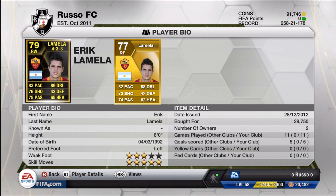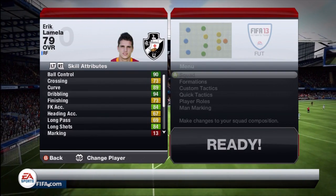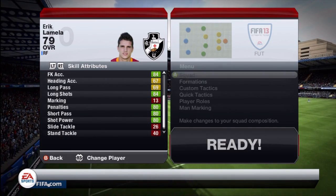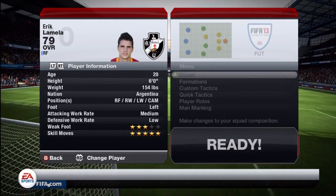Let's go ahead and get on to the Lamella card. 83 pace, 89 dribbling which is absolutely phenomenal, 76 shooting, 43 defense, 75 passing, and 65 heading. You guys can do the comparison between his inform and his normal card to decide what you think is good about his new upgrades. Three-star weak foot and five-star skill moves, which is why this guy is absolutely amazing. He was basically a silver in FIFA 12 if I'm correct, and he did run me around 29,000 coins but I sold mine for around 28,000. I used him at right wing in the 4-3-3 formation instead of right forward.